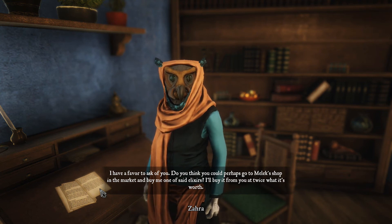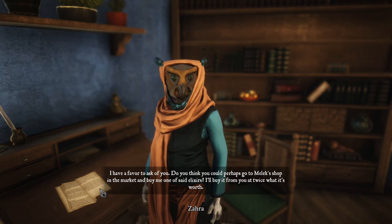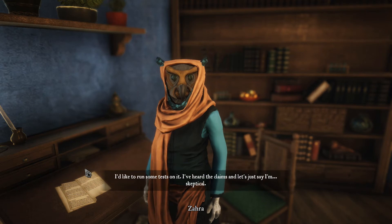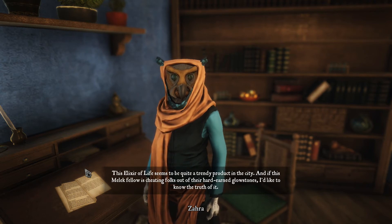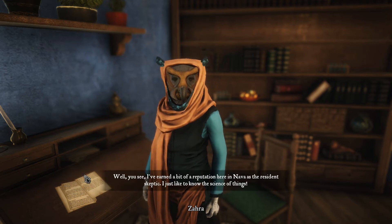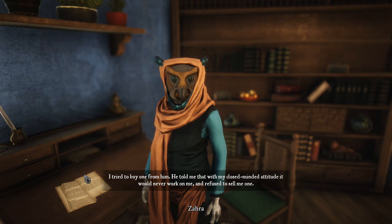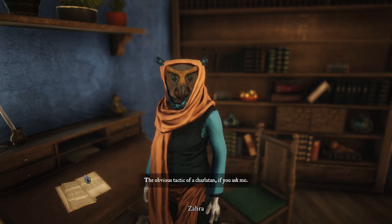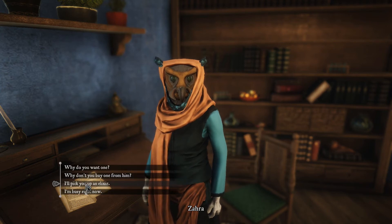'Do you think you could perhaps go to Melek's shop in the market and buy me one of said elixirs? I'll buy it from you at twice what it's worth.' Sure. But why do you want one? 'I'd like to run some tests on it. I've heard the claims and let's just say I'm skeptical. This elixir of life seems to be quite a trendy product in the city. And if this Melek fellow is cheating folks out of their hard-earned glowstones, I'd like to know the truth of it.' And why don't you buy one yourself? 'I've earned a bit of a reputation here in Nava as the resident skeptic. I'd just like to know the science of things. He told me that with my close-minded attitude it would never work on me, and refused to sell me one.' The obvious tactic of a charlatan. Okay, I'll pick you up an elixir.